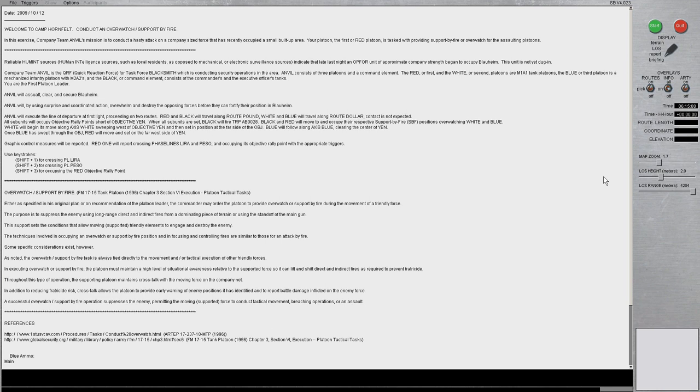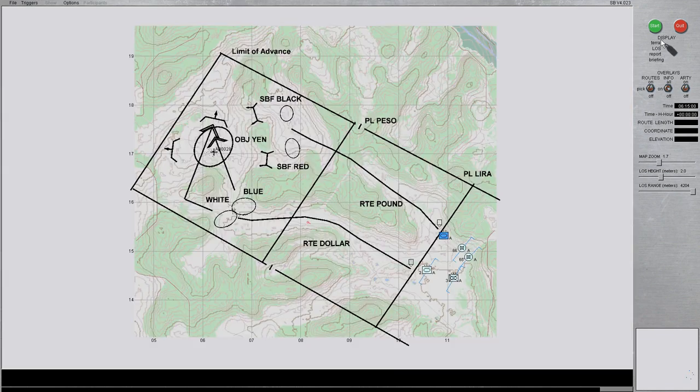You can pause the video to read the briefing. In this mission, our platoon — 1st Platoon or Red Platoon — will conduct a tactical road march along Route Pound, where we will establish in our assigned objective rally point in a hide site. While this is occurring, Black Platoon, the headquarters platoon, consisting of the company commander and the company executive officer, will follow our platoon along Route Pound, where they will establish in their objective rally point.